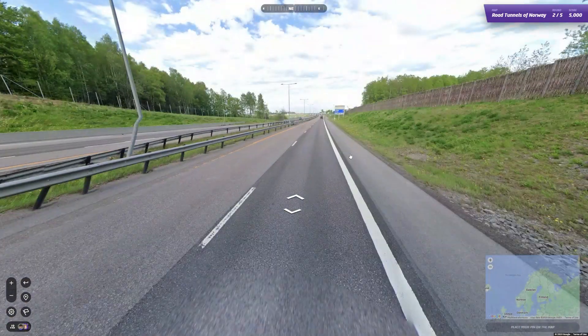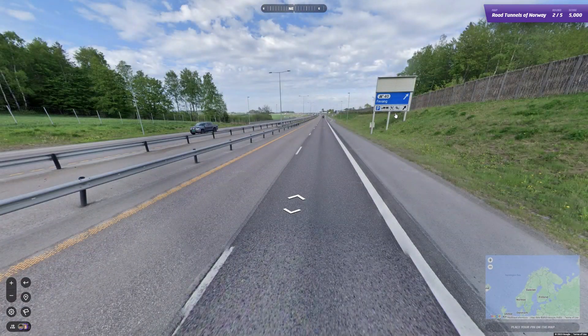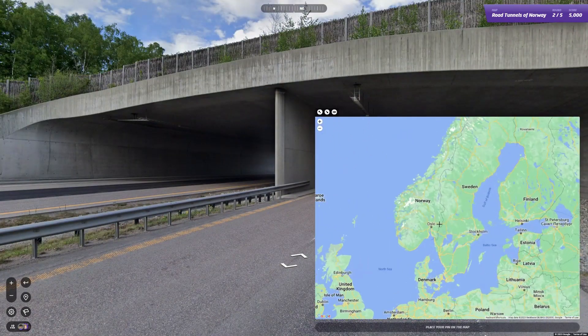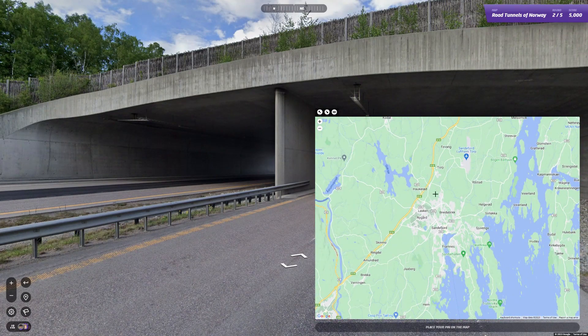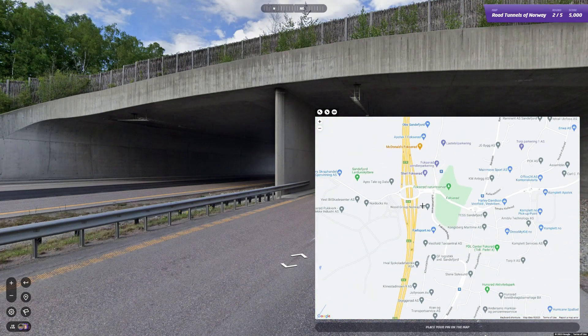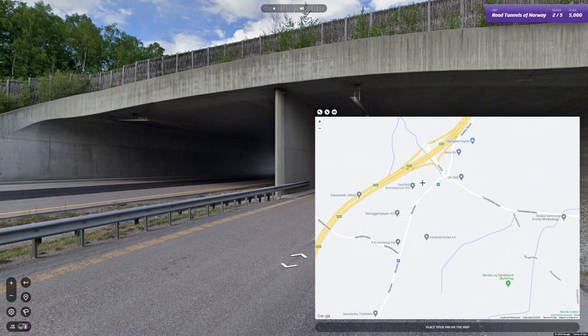Coming up to junction number 40 at Færvang, so this is the E18. The question is whether this tunnel is actually on the map. We're on the E18 and Færvang is here — this is junction number 41, so junction 40.